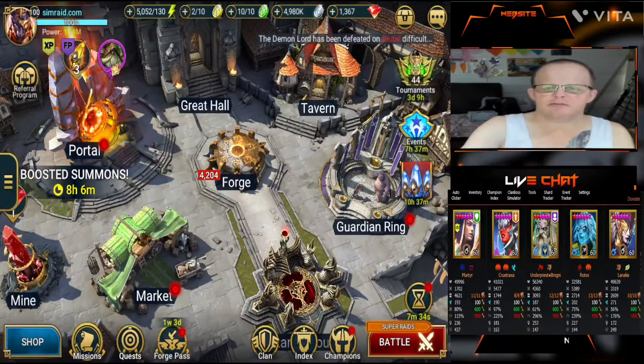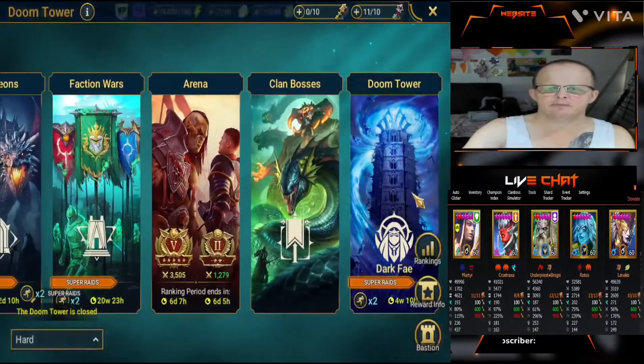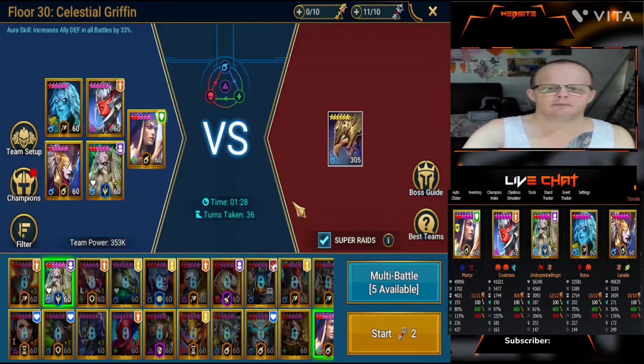Hi guys, welcome back to Sim Raid YT. Today we'll be having a look in the Doom Tower on Hard, and it'll be the Celestial Griffin. We'll get straight underway, and once we finish the fight then we'll show you how we've got the champions set up.